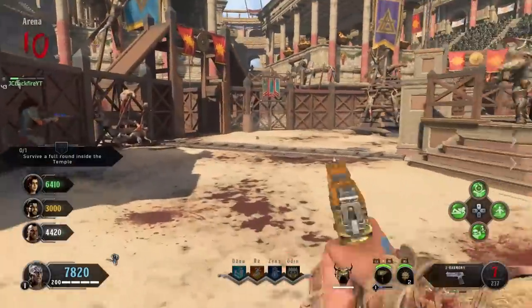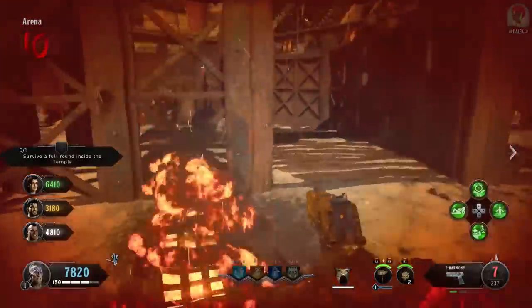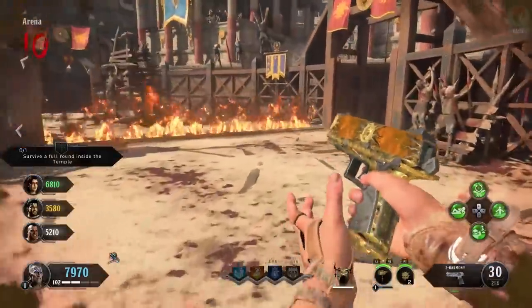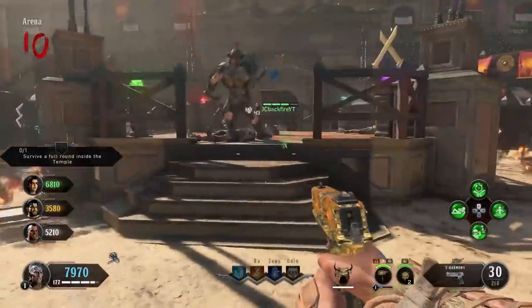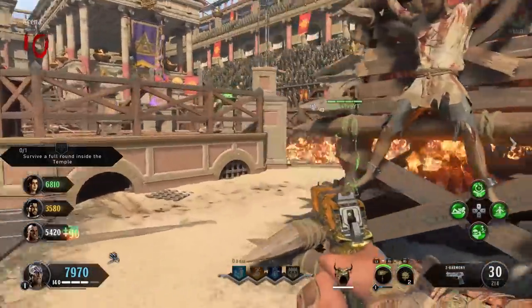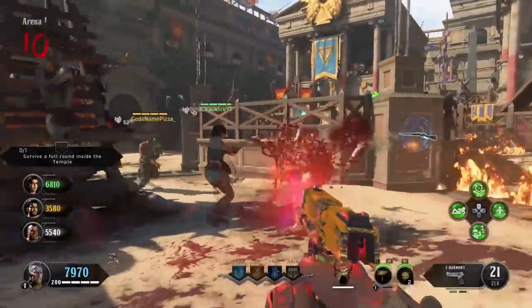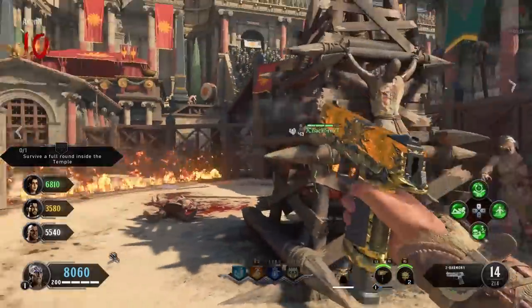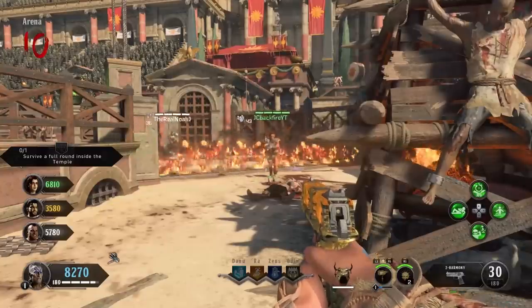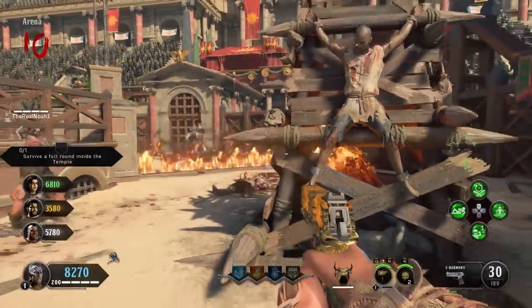When I say round 11 or 12, it doesn't have to be a specific round — what we're going for is getting to a round, typically round 10 onwards, where a gladiator axe-throwing zombie spawns in. It's normally very common at round 11. Once we have that, bring the axe-throwing gladiator zombie to the arena and have him throw an axe at one of the two pyres on the sides. Just walk him around and every so often he'll try to hit you with his throwing axe. If he throws it between the pyre, a chunk of wood will drop down which you can pick up.